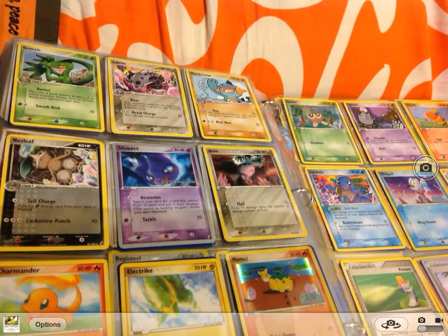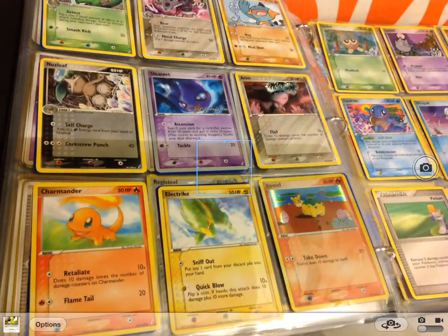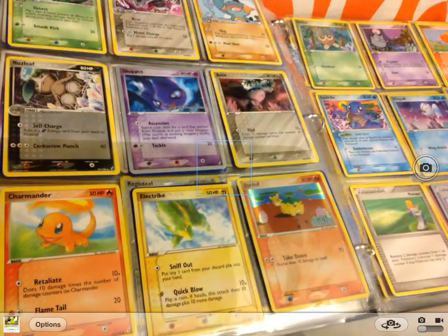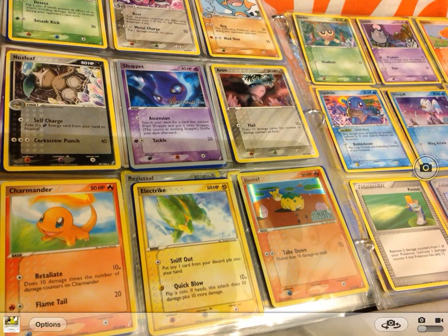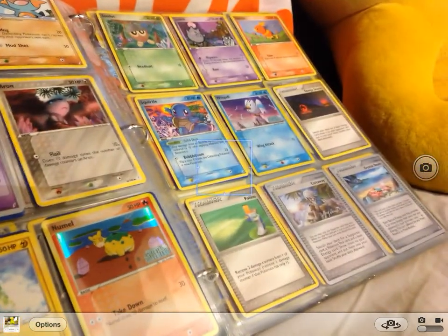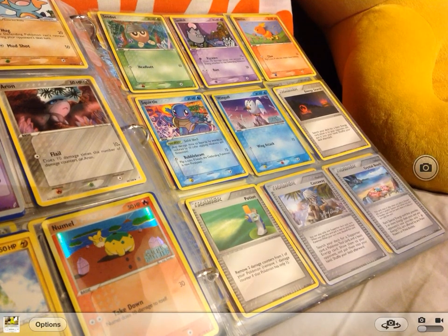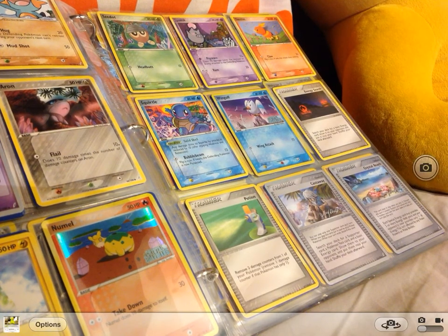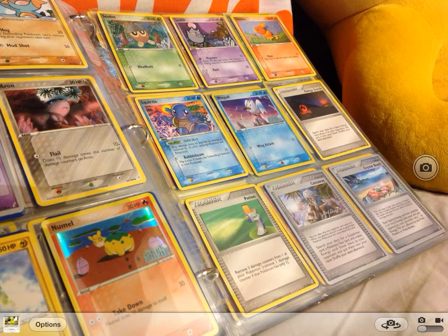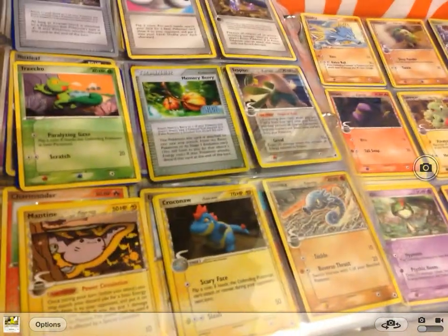Nuzleaf, Sharpedo, Aron, Charmander, Electrike, and Numel — but that's just weird calling it Numel. Seedot, Spoink, Torchic, Squirtle, Wingull, Energy Search, Potion, Castaway, Crystal Beach, and Crystal Shard.